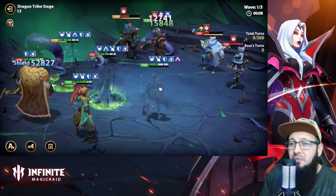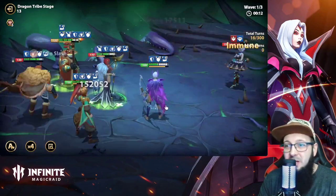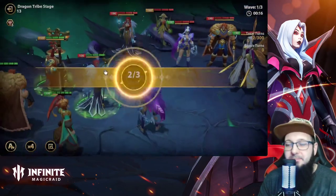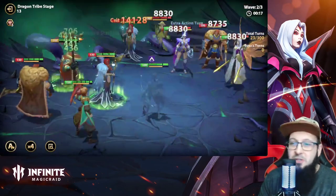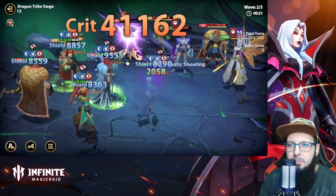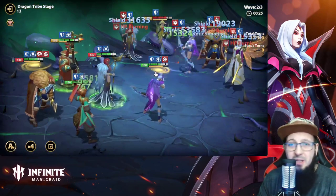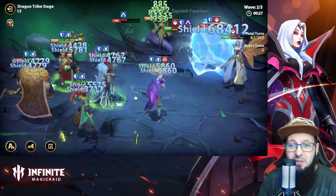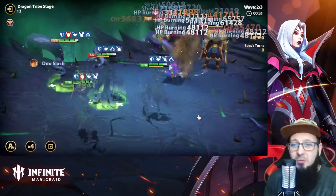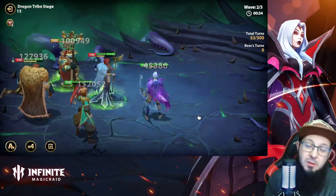Fun fact: Ariel, when she gets a kill, she gets stealth as well — so she'll heal herself and heal Vera. That's a nice win-win situation. Similarly, Lucifer gets stealth when he gets a kill, so he heals himself and Vera. That's a pretty nice combo too.